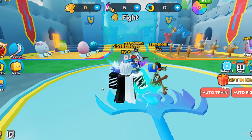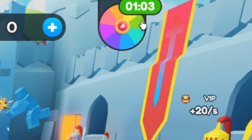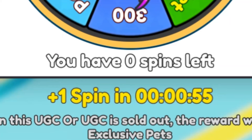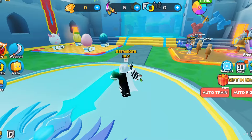We're in. To check the UGC item, click the spin wheel icon. Here's the wings UGC — we need to spin to get it. To get a spin, we need to wait one minute. While waiting, you can train yourself here — follow where I go.